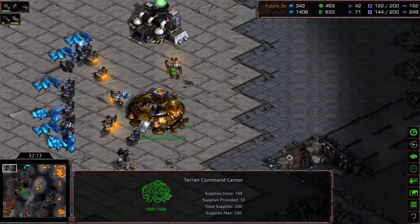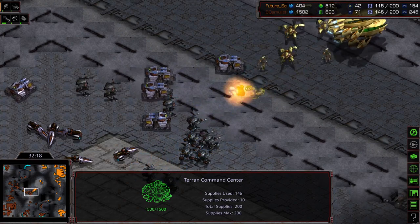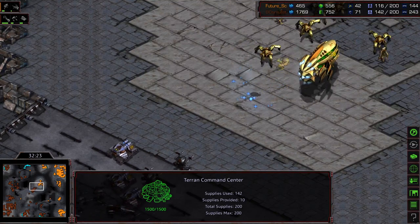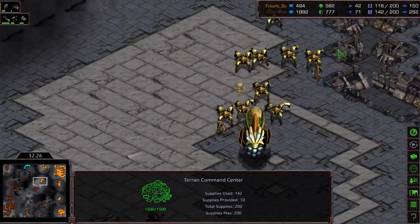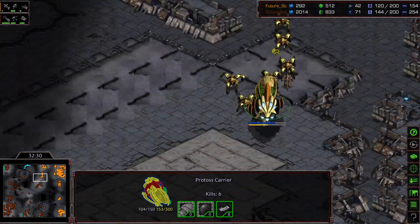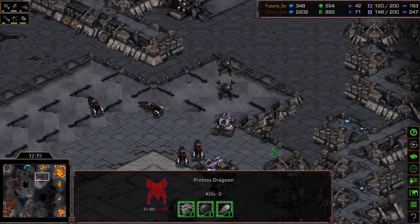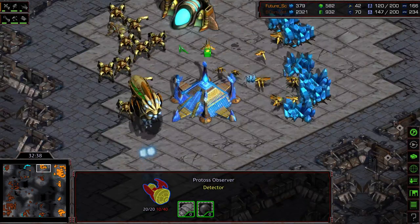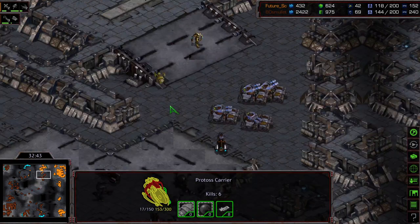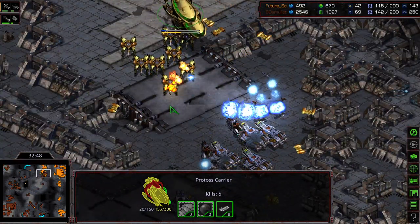In the meantime Aedes Mullet has been mining off three bases for a considerable amount of time. He's snuck ahead in supply which technically means he's ahead. Arbiter down. A lot of Goliaths and tanks pushing forward, keeping an eye on Future's army, scanning forward into it, and just hunting it down. Future in full retreat trying to defend his one mining base on the high ground. Things not looking good.